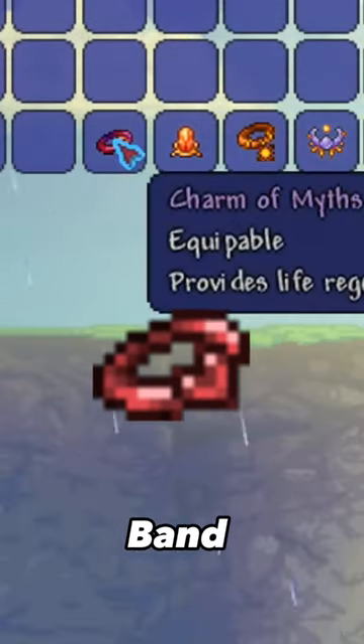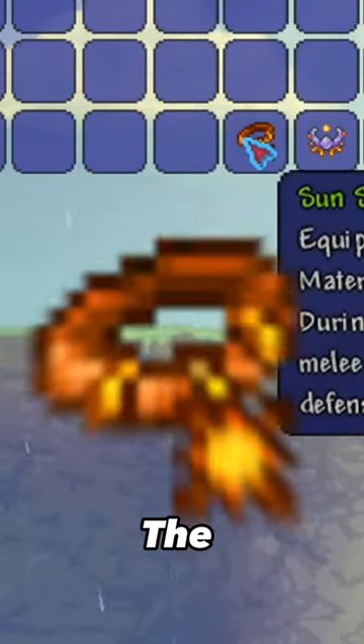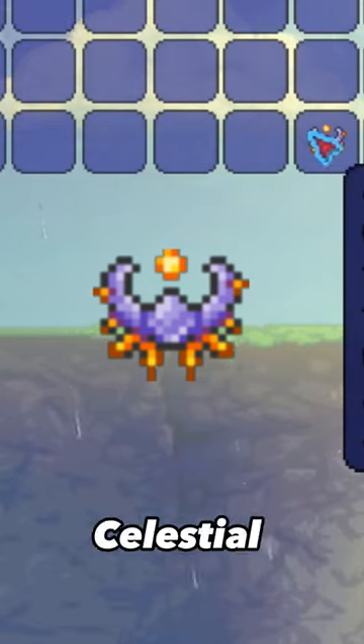Next, you need to equip the Band of Regeneration, the Charm of Myths, the Shiny Stone, the Sun Stone, and the Celestial Shell.